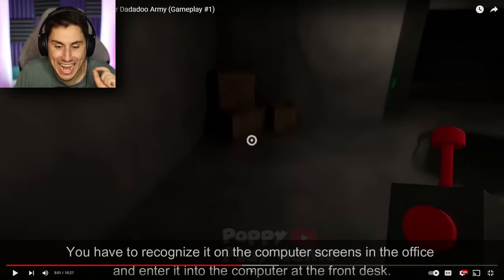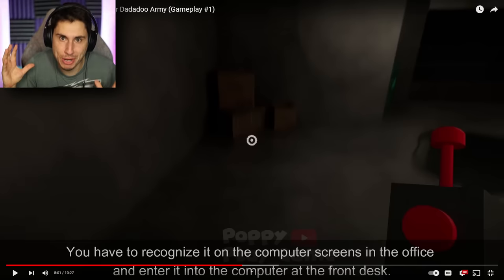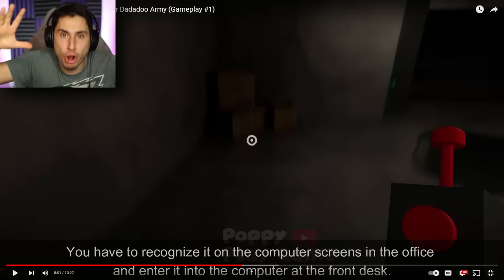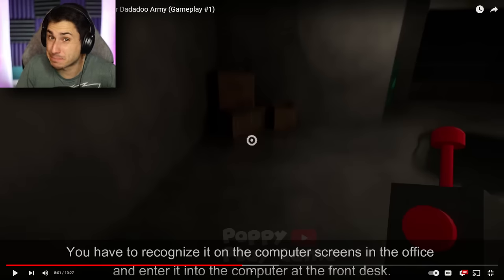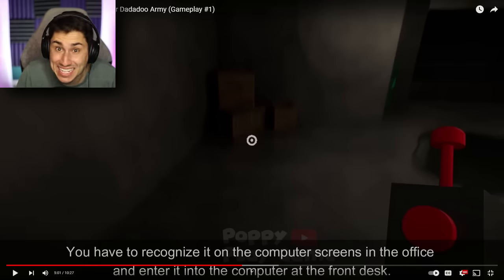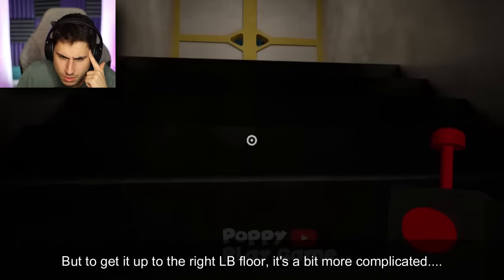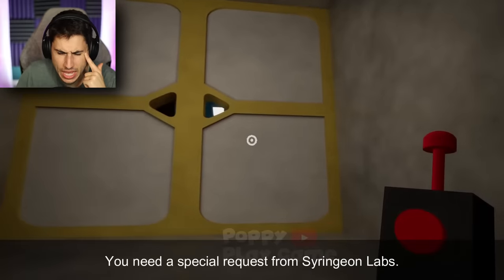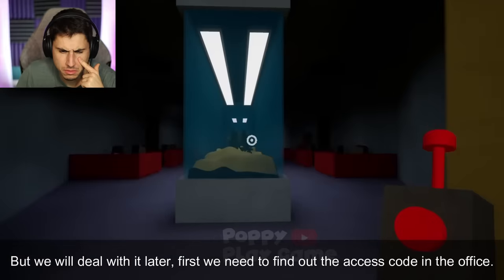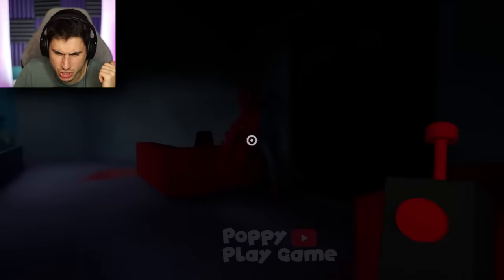So it looks like Garten of Ban Ban 7 is going to be the search for Syringion — I think that will be the majority of the game. If we find him, we get that scepter, and Garten of Ban Ban 7 might be the end. This might be the final part of Garten of Ban Ban. To get it up to the right floor it's more complicated — you need a special request from Syringion Labs. But first we need to find the access code in the office.